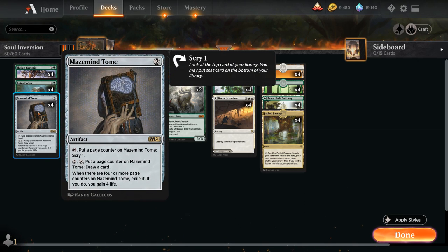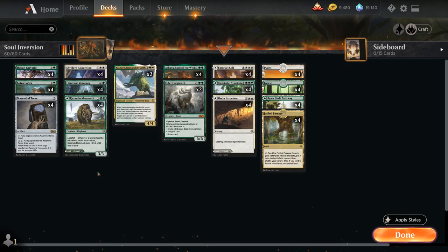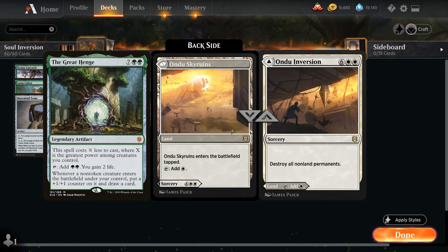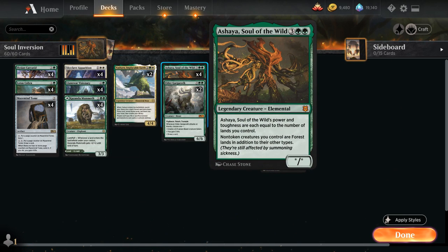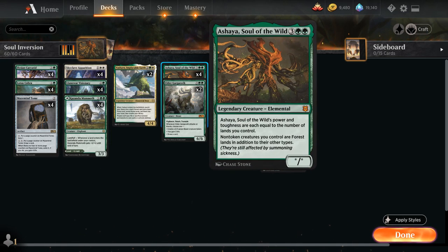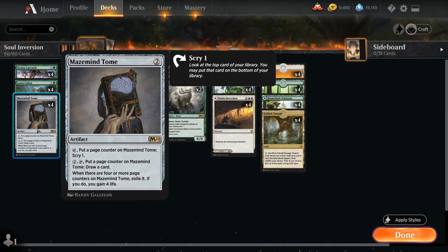Mazemind Tome is our card draw engine of choice in this deck. Because our plan is to eventually cast Ondine's Inversion to wipe the board, we don't want to rely on a card like the Great Henge to provide card advantage, because we can't protect that even with Ashaya in play. But Mazemind Tome — we get a few activations, it eventually goes away, so we don't really mind casting Ondine's Inversion afterwards. And we've got plenty of mana generation between Lotus Cobra, Karyatid, and Ashaya turning our creatures into lands essentially, that we can easily sink mana into Mazemind Tome to draw cards.